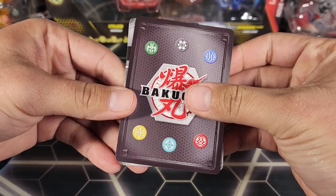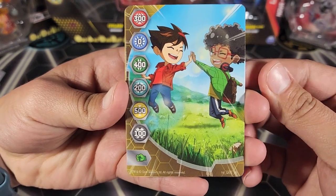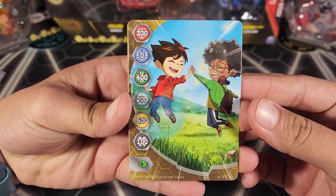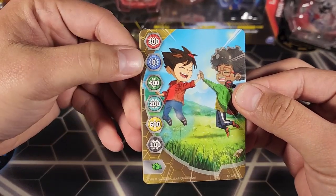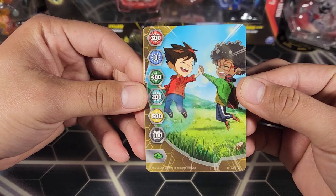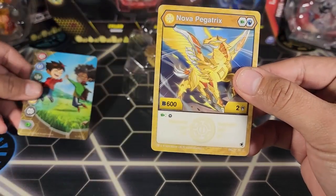Let's take them out. First, the gate card — it's Dan and Winton just high-fiving each other, gate card number six in the set. I'm pretty sure I do have this one, so it is not a new one to me. Aquas gets zero — that sucks. You guys know I'm an Aquas brawler.